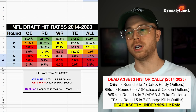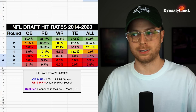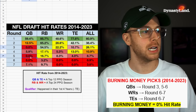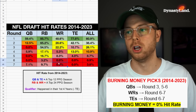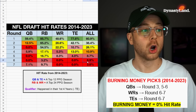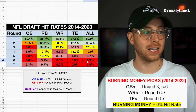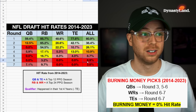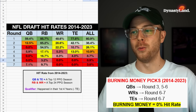Tight ends from rounds five to seven are also dead assets — George Kittle is the main outlier there. And then there are burning money picks — positions with a 0% hit rate in the last decade. Quarterbacks in rounds three, five, and six: you're burning money. Wide receivers in rounds six and seven: you're burning money. Tight ends in rounds six and seven: you're burning money. And looking at all picks from round six across all positions in the last decade, less than 1% hit — so there's a 99% chance you're burning your money with that pick.